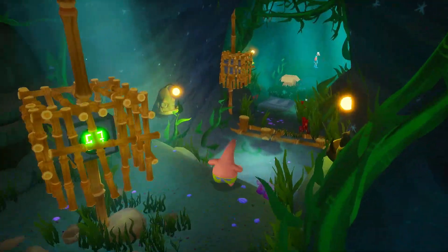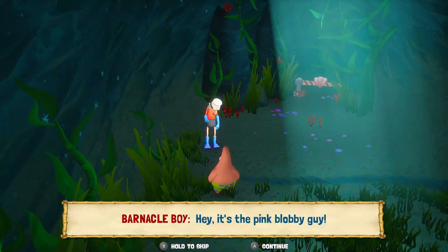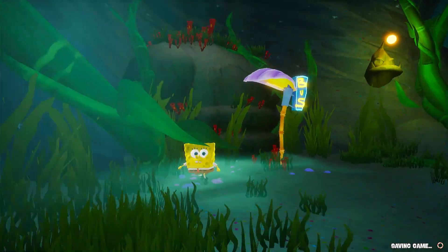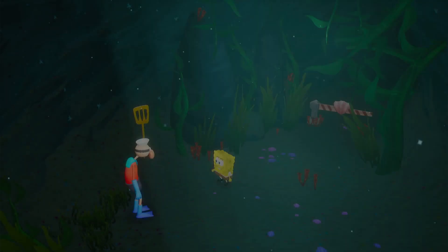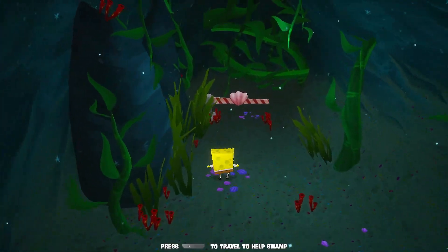That was the wrong way to go. Barnacle Boy gives us the golden spatula — thank you, that is amazing! Lots of golden spatulas today. I think we got five — that's a good number. But we need a lot more to get to the Chum Bucket door, which is really important.